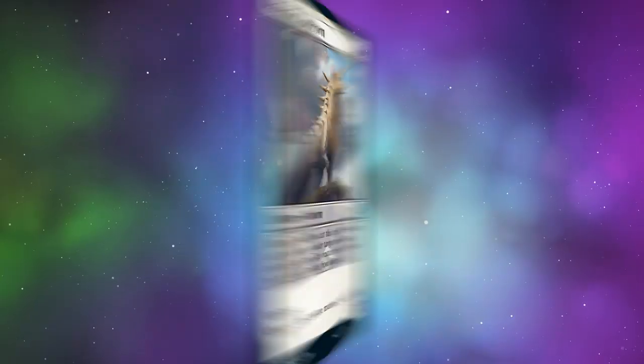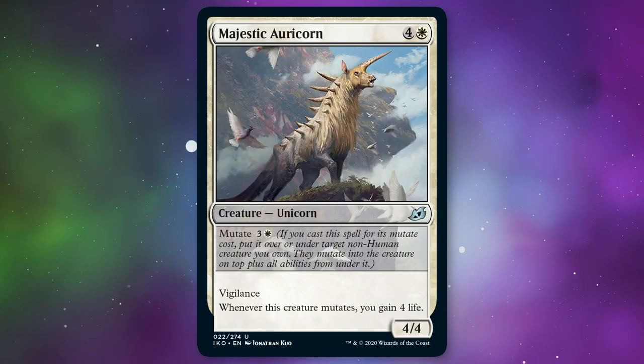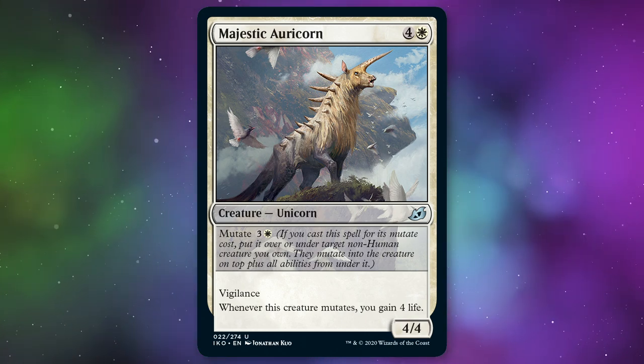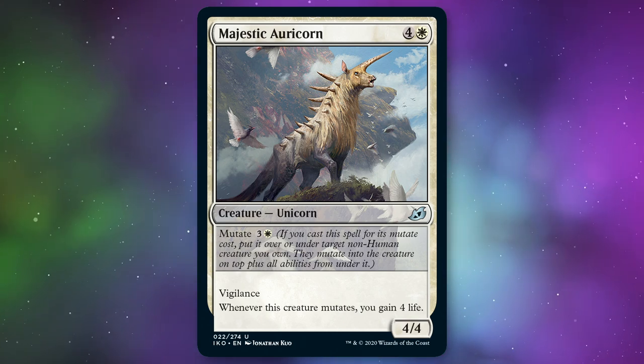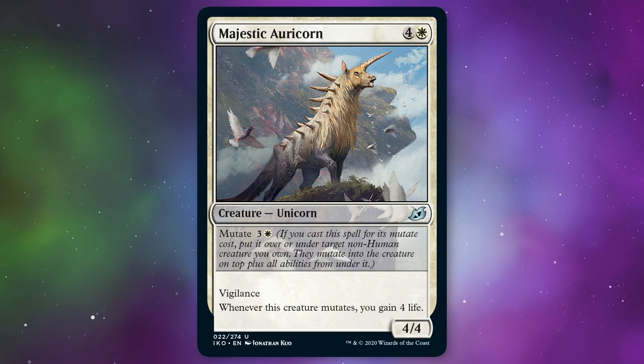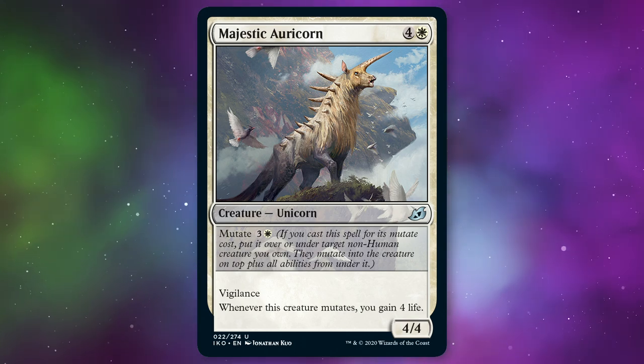Let's talk about these preview cards. Megan and I got not one, but two preview cards for Ikoria Lair of Behemoths. And these cards are amazing. I'm going to start us off with Majestic Oricorn. Oh my gosh, it's a unicorn! And I love that it's not like a classic horse unicorn — it's some kind of hybrid beastie unicorn thing. I love it.